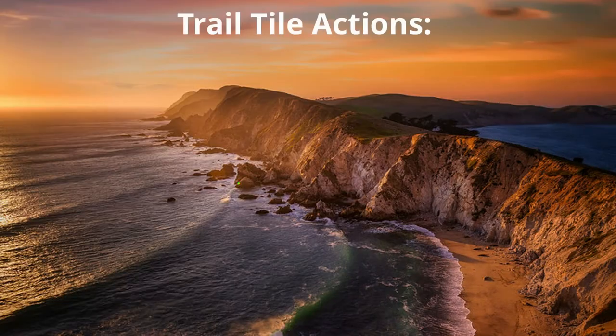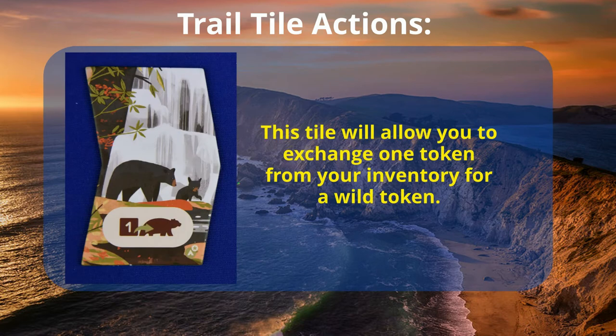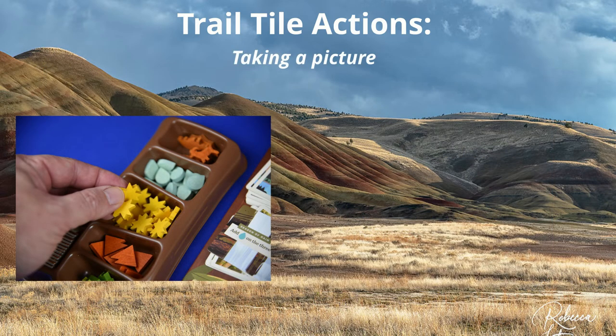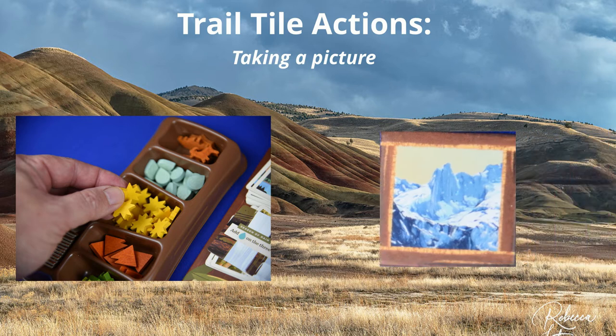The other trail tiles will allow you to do other actions. This tile will allow you to exchange one of your inventory tokens for one wild token. This tile will give you a choice between collecting a new canteen, or you can pay two tokens from your inventory to take a picture. If you do this, place your tokens back into the tray and collect one photograph.